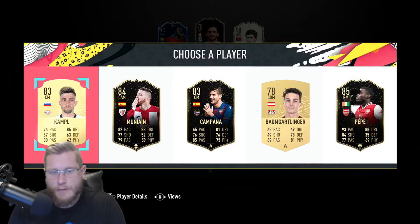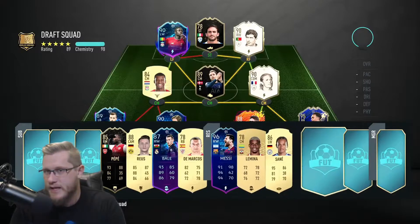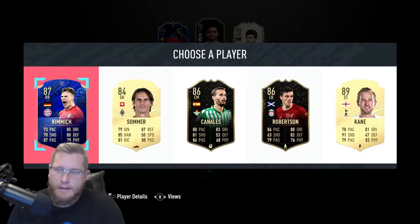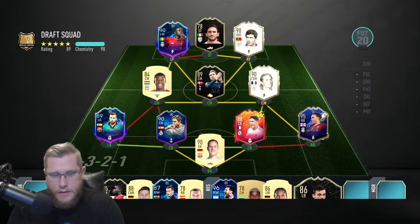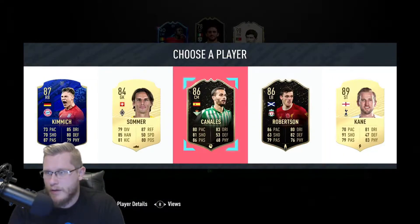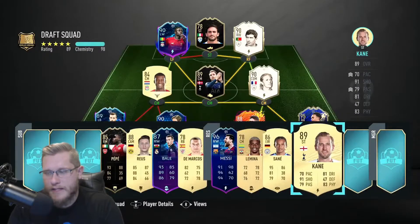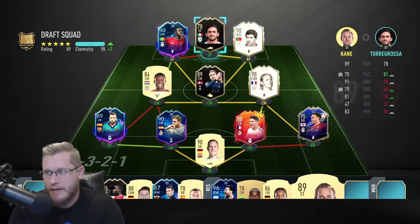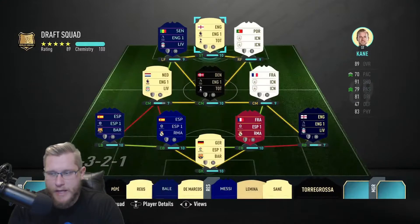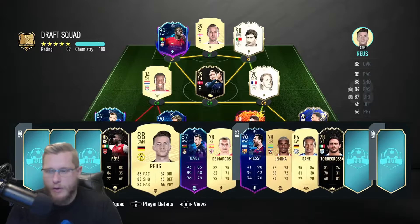Pepe — as an Arsenal fan we have to take Pepe, sorry everybody. Can we get a striker please? We'll take Payne here — not because I want to, just because he's better than the other option. Payne is not what we want, but he's better than what we have, so we'll take him as a worst-case scenario.